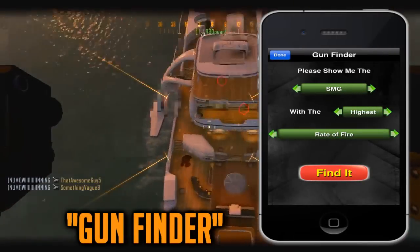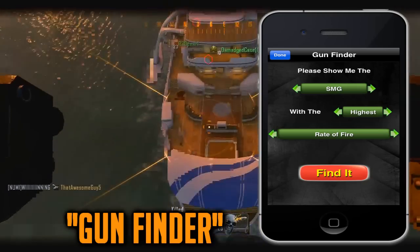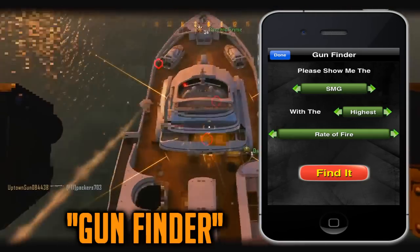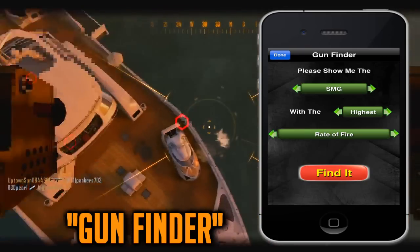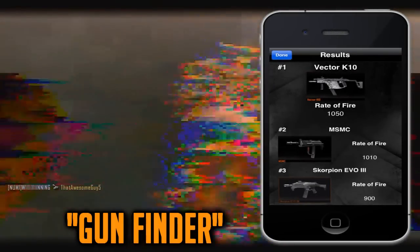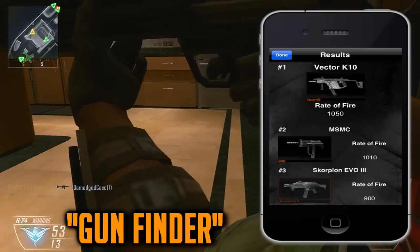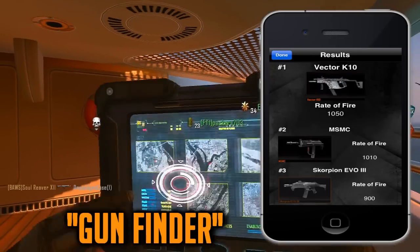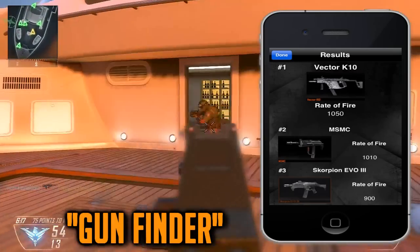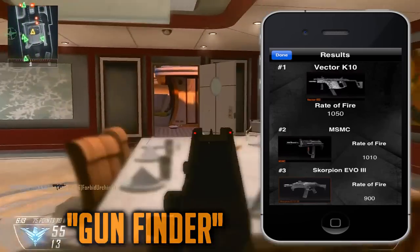This feature is called the gunfinder, and I think this is really cool. You can just type in exactly what you want. For example, this person wants an SMG with a high rate of fire — you click find it and the results come up: the Vector. It's very simple to find what you're looking for. On my phone, if I go with a sniper with the highest magazine size and click it, the DSR-50 comes up. It's very easy to find what you're looking for using the gunfinder feature.